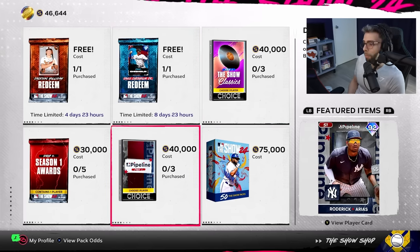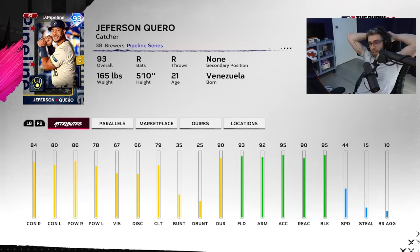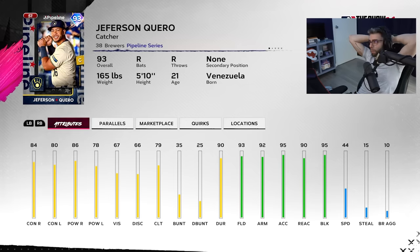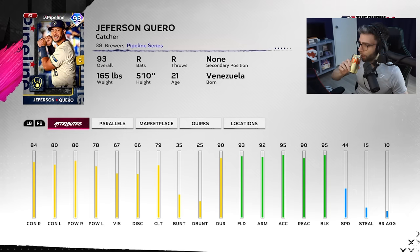The headliner is Jefferson Guero — I'm not sure how to say his last name. He's defensive-based, only catches, but he fits the Arenado team, which is nice. You get plus 20 to contact using tier 3, that clutch boost, and I think plus 10 or 15 power versus lefties. Is he a must-cop? No. The headliners have been a little underwhelming. Not awful, but not a must-cop — definitely defensively juiced.